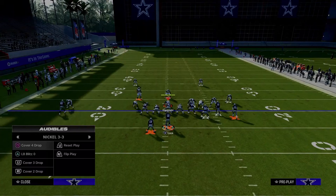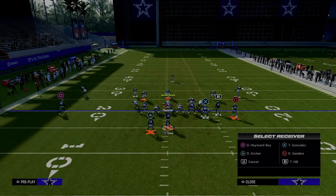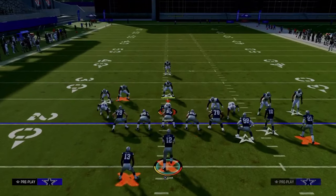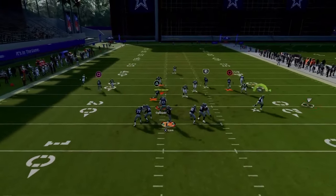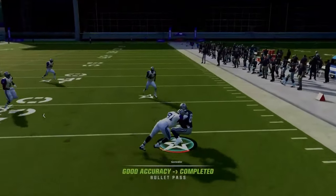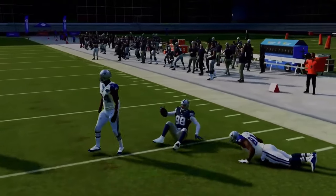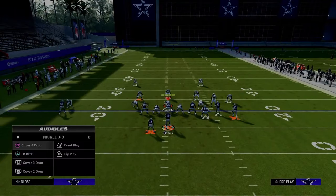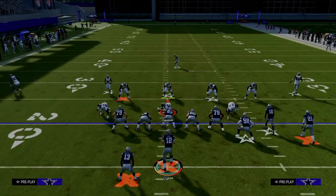Against cover three if they're leaving the purple zones on the field and not playing hard flats, you can throw this flat. When they back off like that, you get a nice RAC catch animation and get upfield for about five to ten yards, depending on their zone drops.